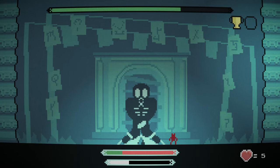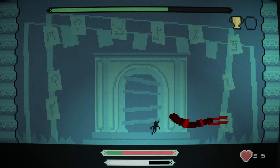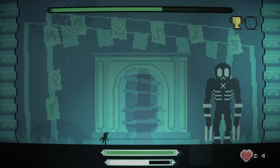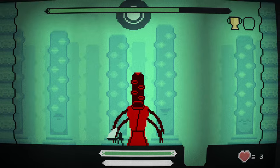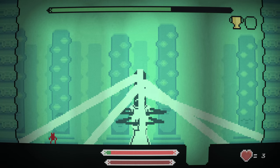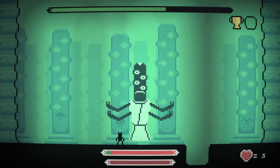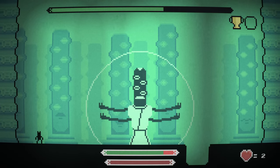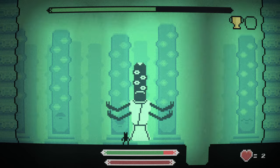In turbo mode everything moves faster, both you and your enemies. However, I found this mode to be unbalanced. Many enemies attack with projectiles, and getting hit causes damage that stuns your character for half a second. The issue arises when multiple projectiles are shot at you in quick succession, making it nearly impossible to dodge them, which results in taking a massive amount of damage — and it just doesn't feel fair.